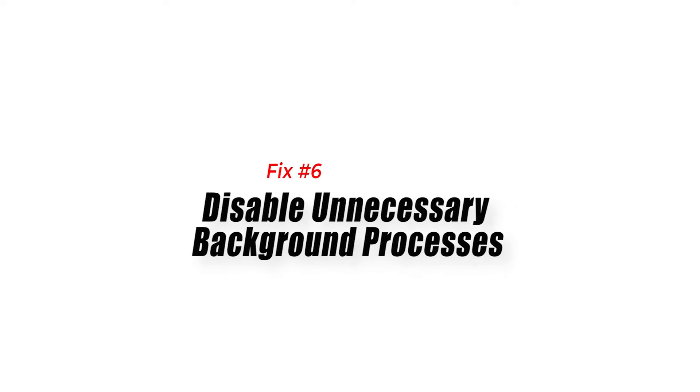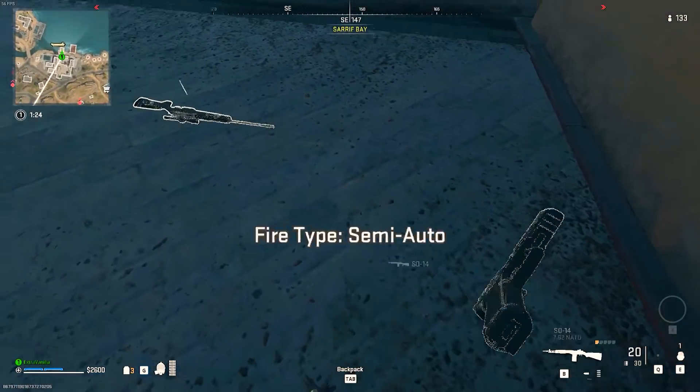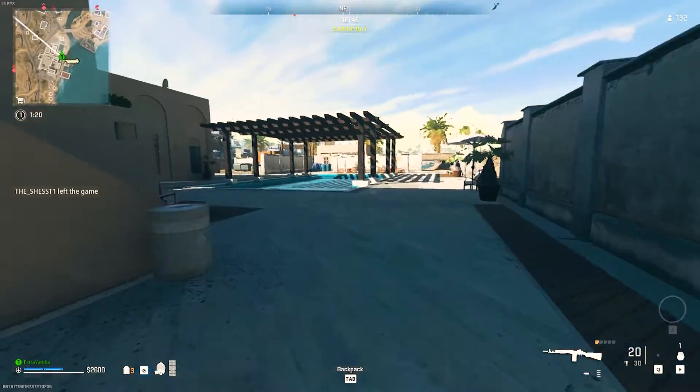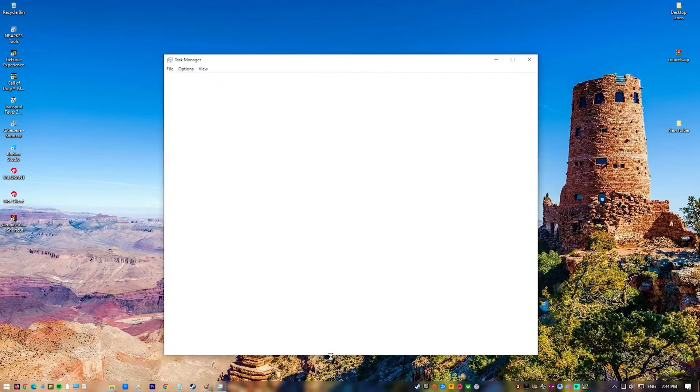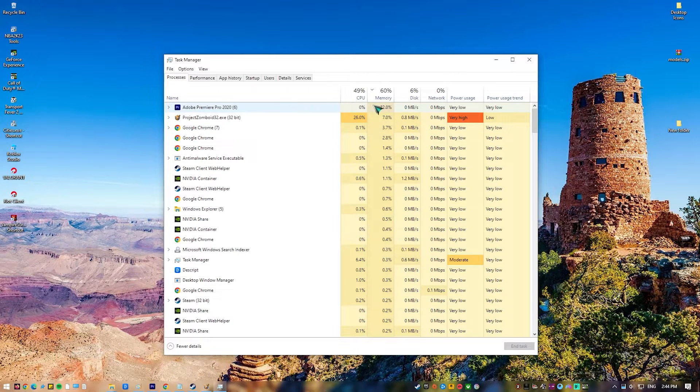Fix 6: Disable unnecessary background processes. Turning off background processes that aren't needed can help a game run better by freeing up system resources that the game needs to run well. Some programs and processes that run in the background can use up valuable CPU or memory resources, which can cause games to lag, stutter, or perform poorly in other ways.